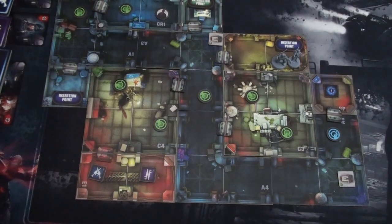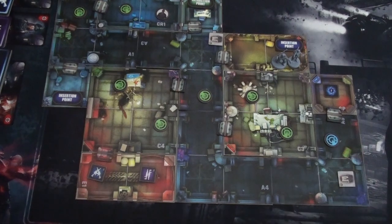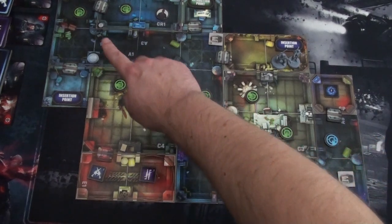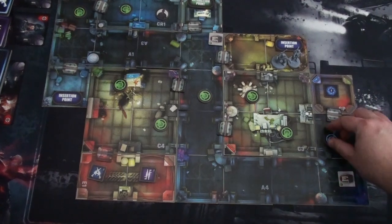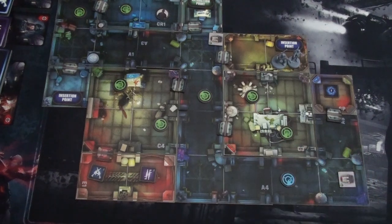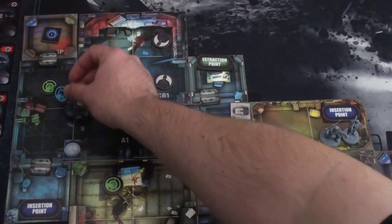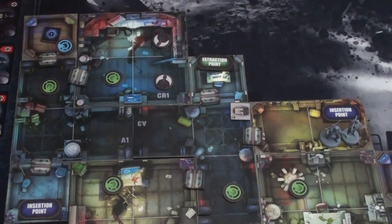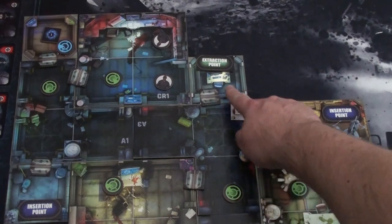In this mission there's a special patrol blip — the blue one — representing the prisoner and her escort team. Their target destination is spawn point one at the end of the hallway. At the end of every round when enemies move, this blip moves two spaces closer to that destination, following the hallway around. If it ever reaches the portal, we lose — the prisoner has escaped. Our goal is to stop that, take out the escort, rescue the prisoner, and bring her to the extraction point.